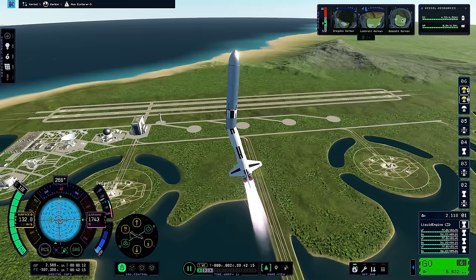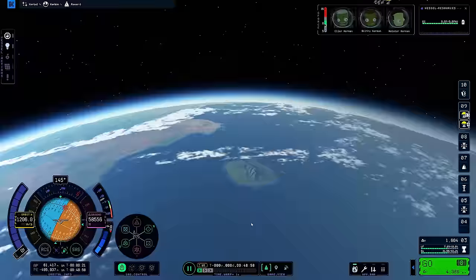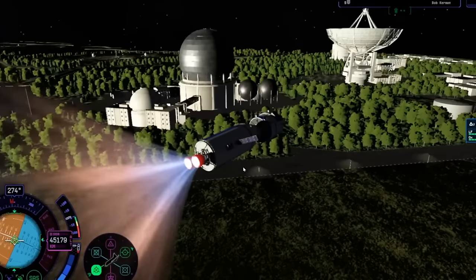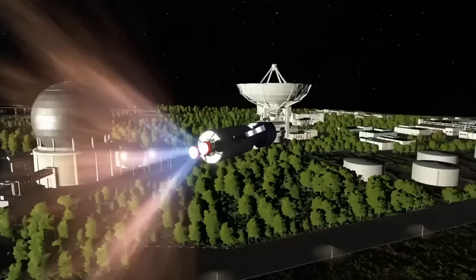There were glitches, and there was wobble, and a litany of other interesting bugs — like how the Kerbal Space Center sometimes just decided to leave the planet and chill with you in space.